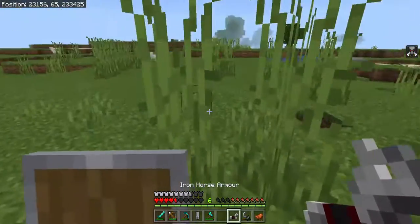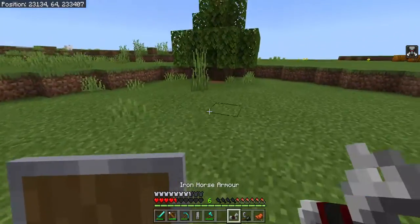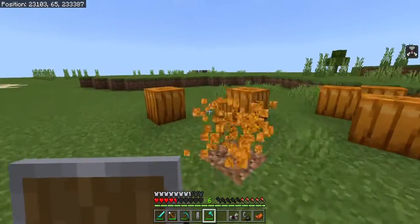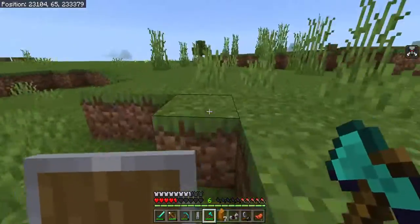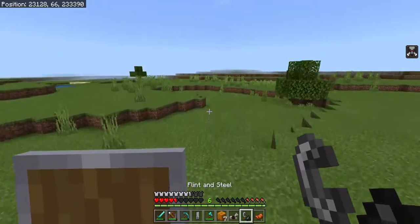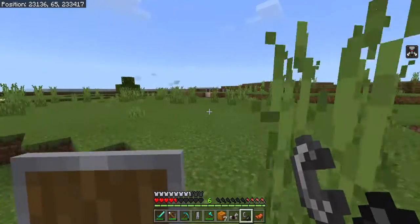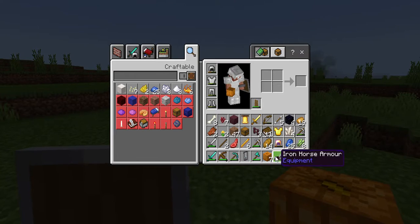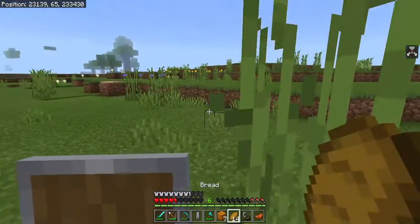First, find a new horse. Then we try and get back — hopefully I can remember the way. At least we get pumpkins from those. R.I.P. beast — old horse. Now I've completely forgotten the way to go.